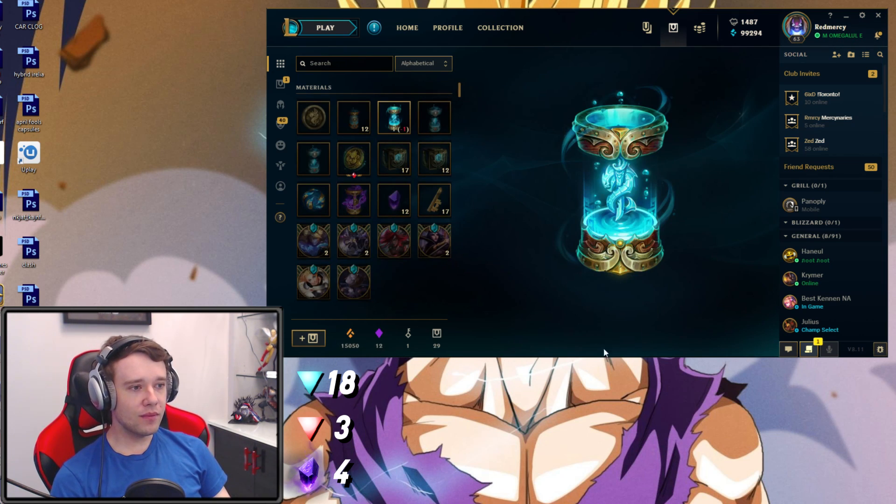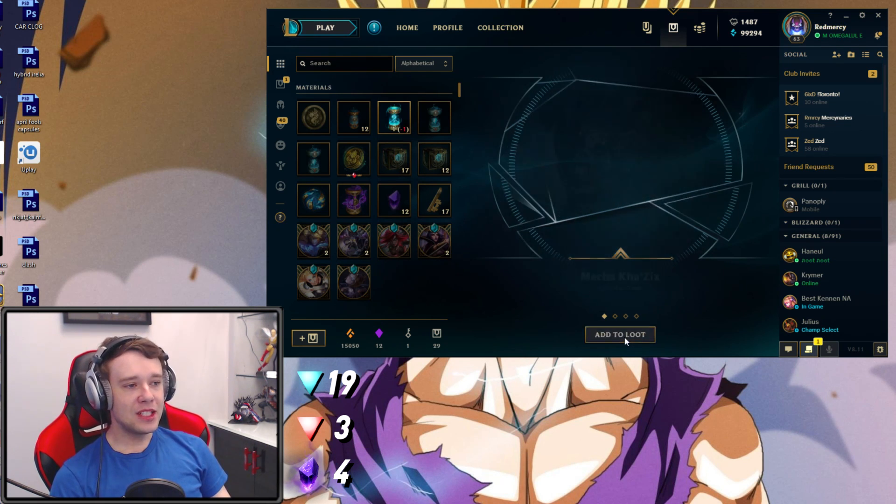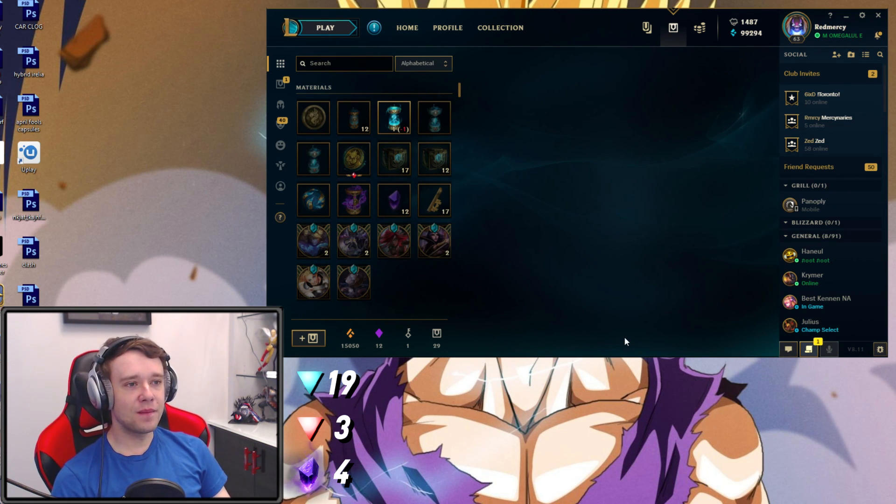Damn, I was hoping it would be another five-dot capsule. Imagine if that was another five. We got another Epic Skin Shard - that's at least 20 by now. Snow Bunny Nidalee, Rogue Admiral Garen. You know what, it's fine. All right, now let's open up the Blood Harbor Medallion.